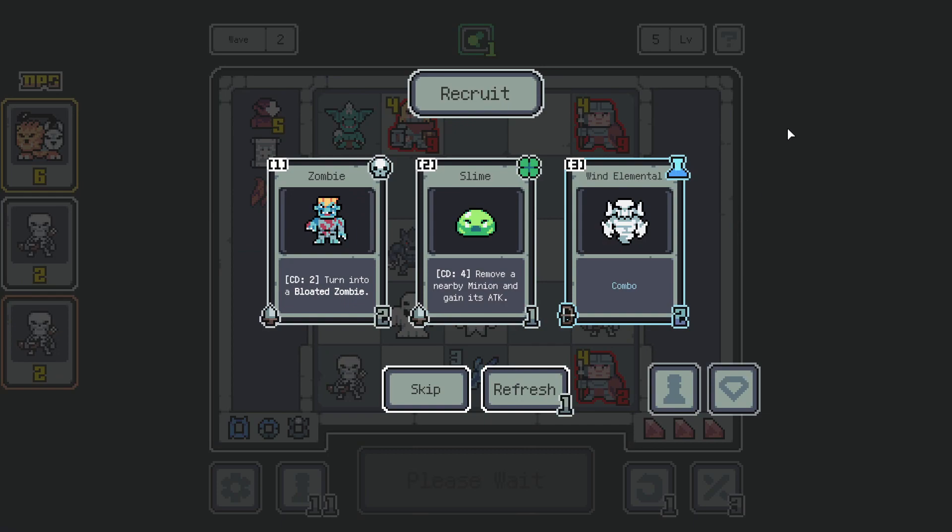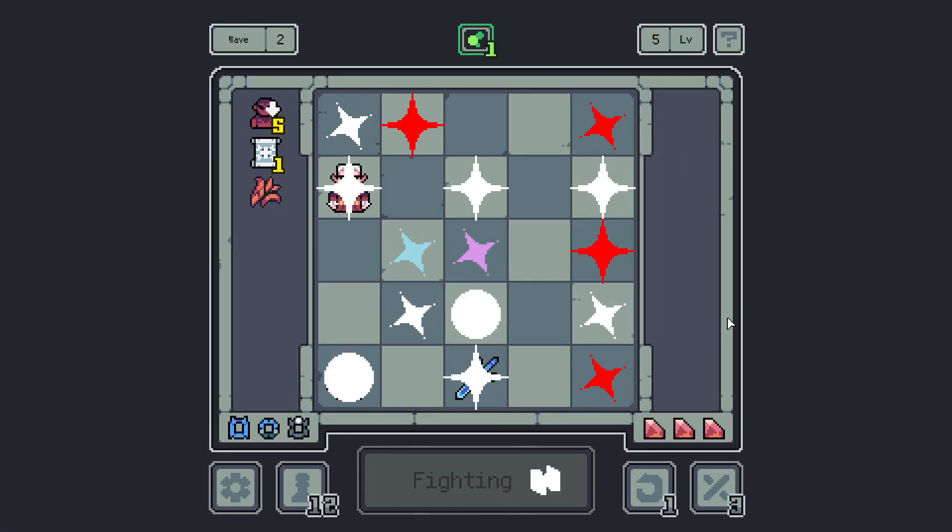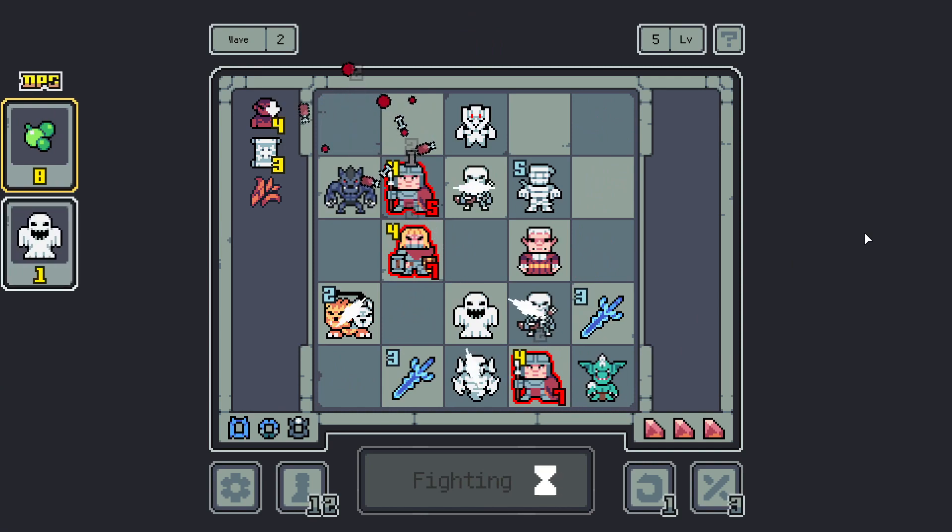I am tempted to take a Slime. The problem is we don't want it to remove our good stuff and commit to a slime build. I don't think it's today — we've got the Chimera. I don't want it to get rid of our good stuff. Let's just take the Wind Elemental to attack on the range. Pretty decent.